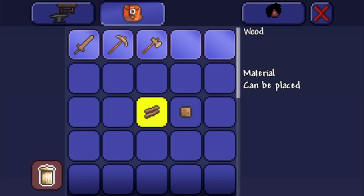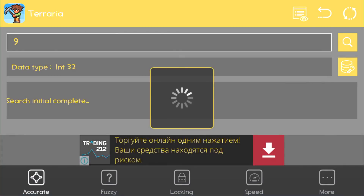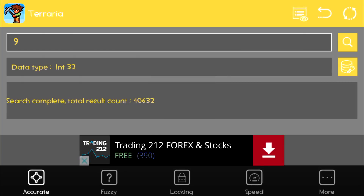The wooden block's ID is 9 — you can check all IDs on the Terraria Gamepedia wiki. I'll also leave a link to all Terraria item IDs in the description. So I search for 9, click the search button, it takes a moment to load, and then you get a large number of results.